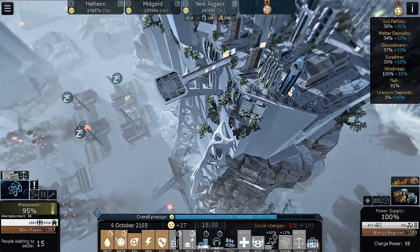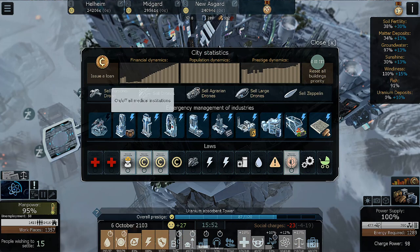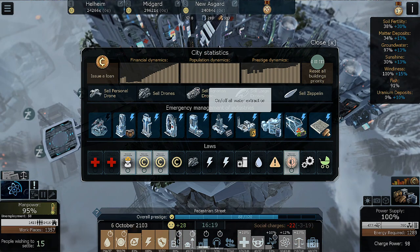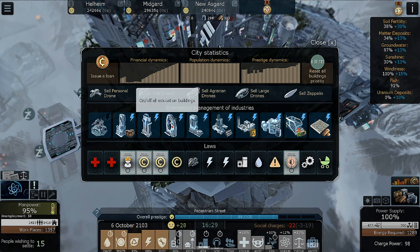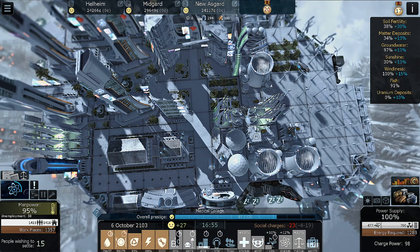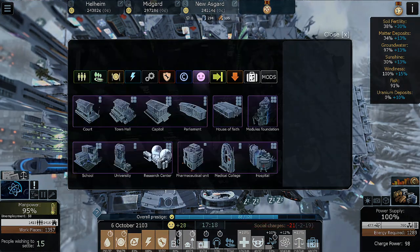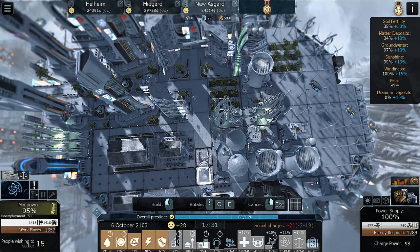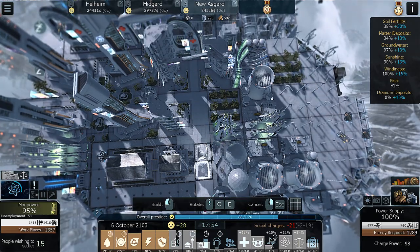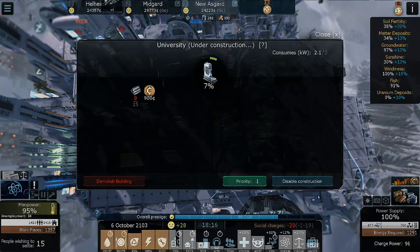I'm not really sure how else to increase prestige — is there a law that would help? On/off all food, on/off all water, on/off all matter, education, medical — I suppose if we increased our education that would increase our prestige. How would I go about increasing my education? Obviously a university — oh, a university would fit right here! We'll do a university right here and priority one it.